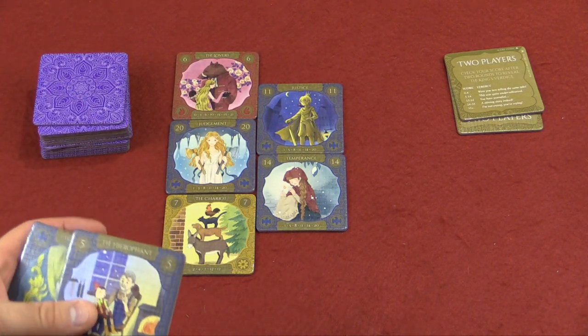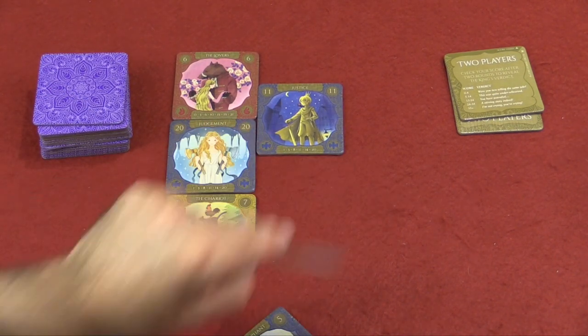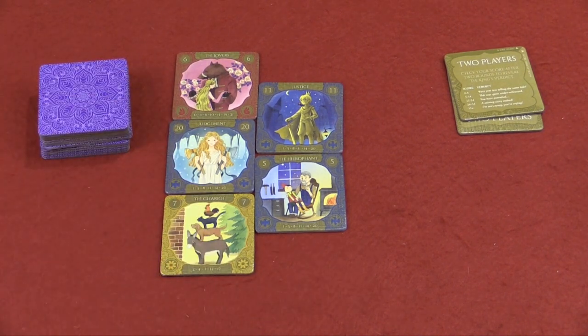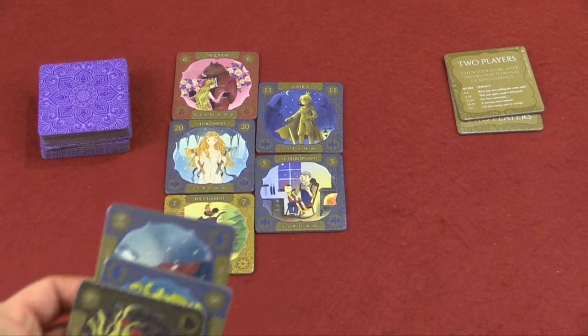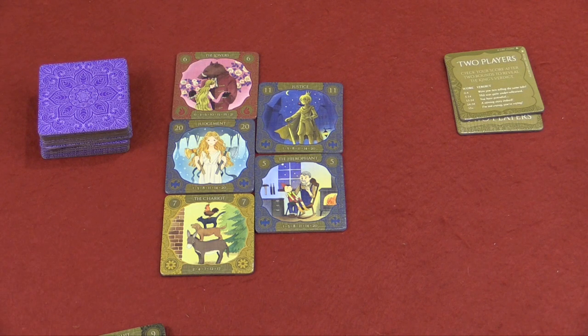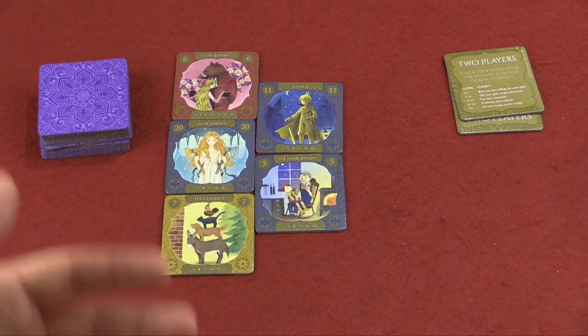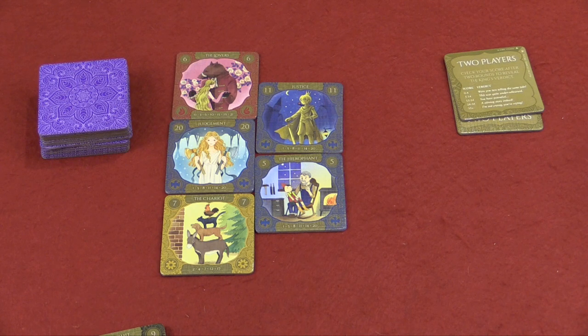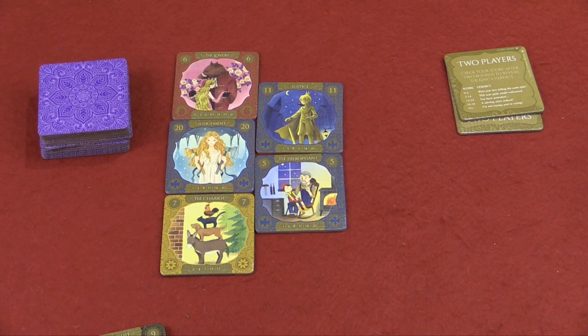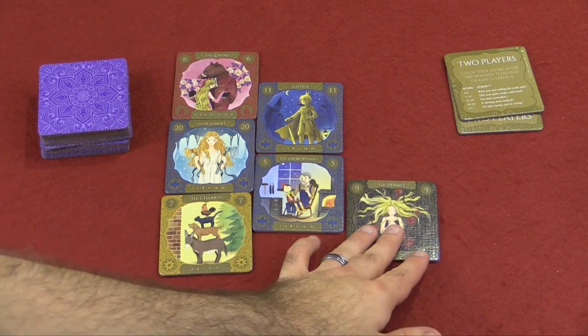So if I've got a hand of tiles here, I can take this one — that'd be a bad choice — but I can put that one down, and then I would draw another one. Then, on my next turn, I'd actually have to put down two in the same turn, which makes it a little bit more challenging. You really have to weigh that decision of whether you want to replace a tile or not. When you're putting down your tile, you always have to at least touch one existing tile, and you just continue this way until you've played out all of your tiles.